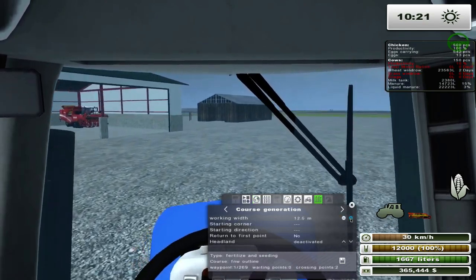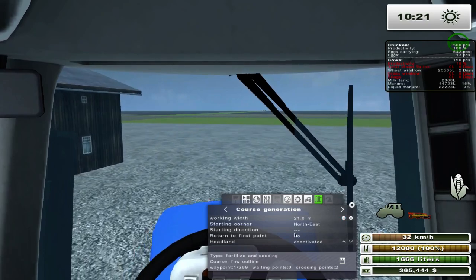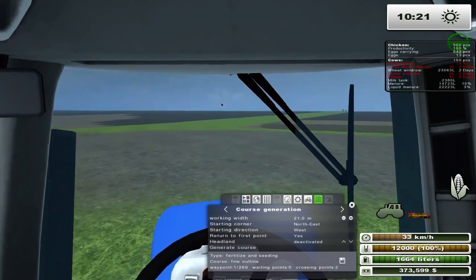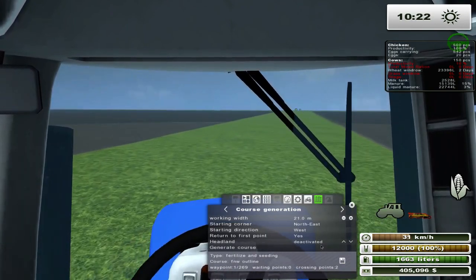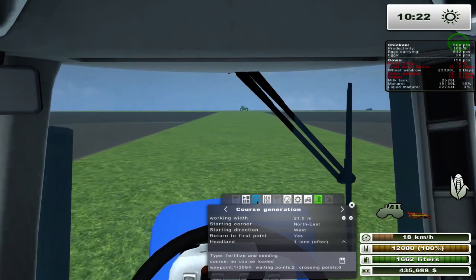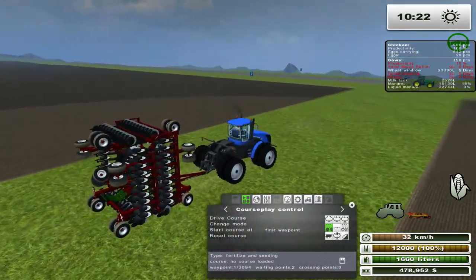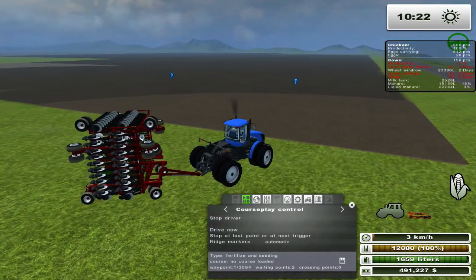Let's do 21 meters, heading northeast going west, return to first point — the reason I'm saying return to first point is so if there's any courseplay route that comes back and he needs to refill, it'll be closer. We want a headland — let's set it to after. The biggest problem with these types of things is that you have to line it up correctly, especially with articulated tractors — they really don't like being set up in a different way. And that's all the comments we have from the last episode.